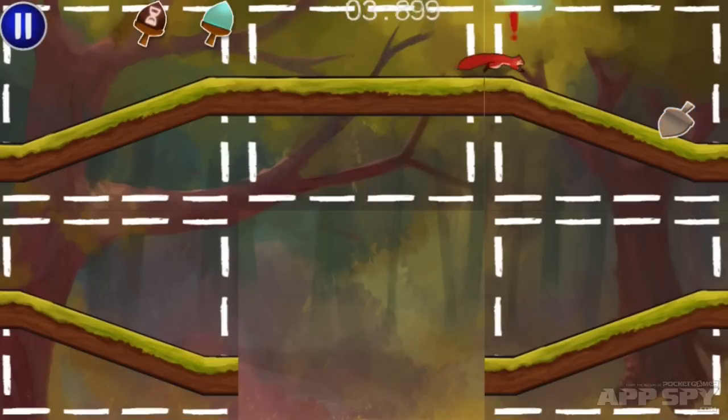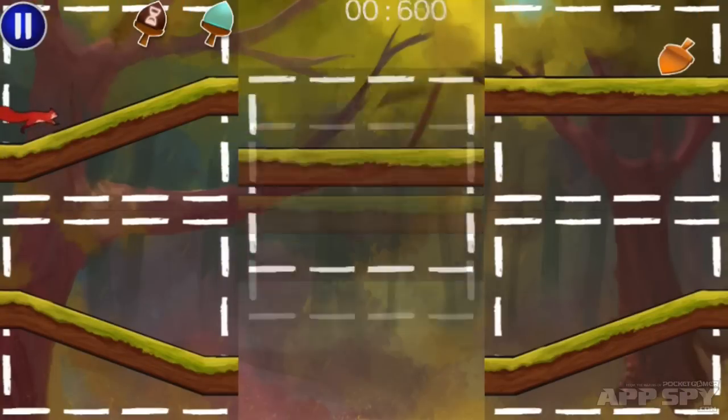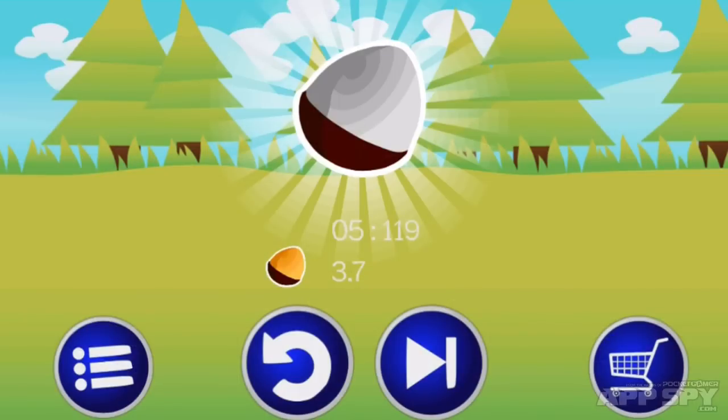The idea is that it's an auto-runner within a sliding tile puzzle. The object is you've got to help your squirrel reach his acorn by sliding branches into place to create a safe path for him.